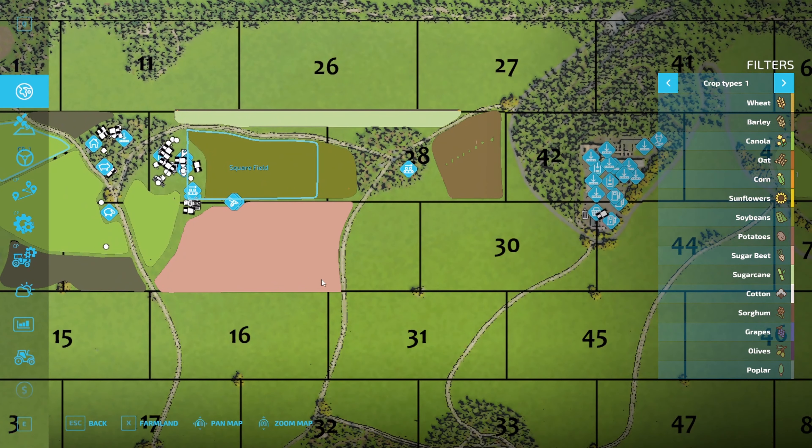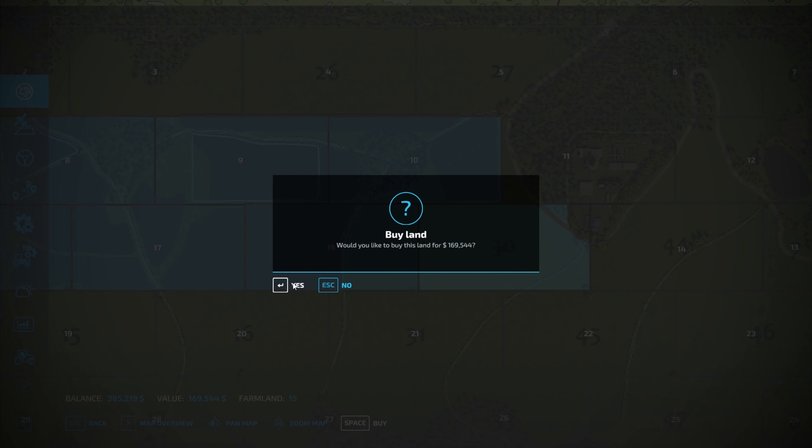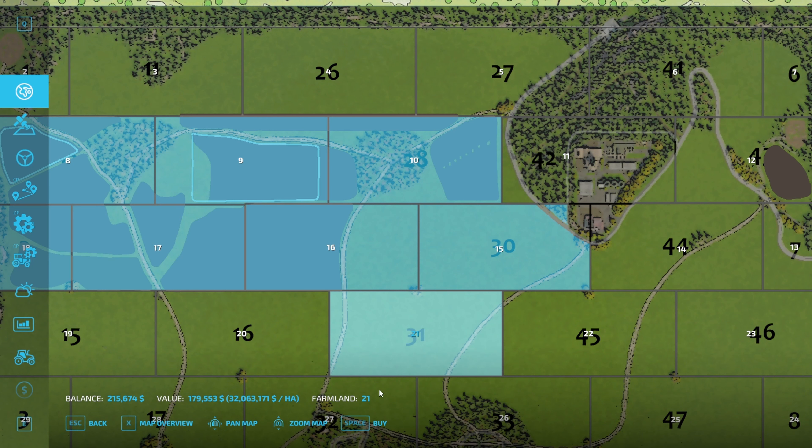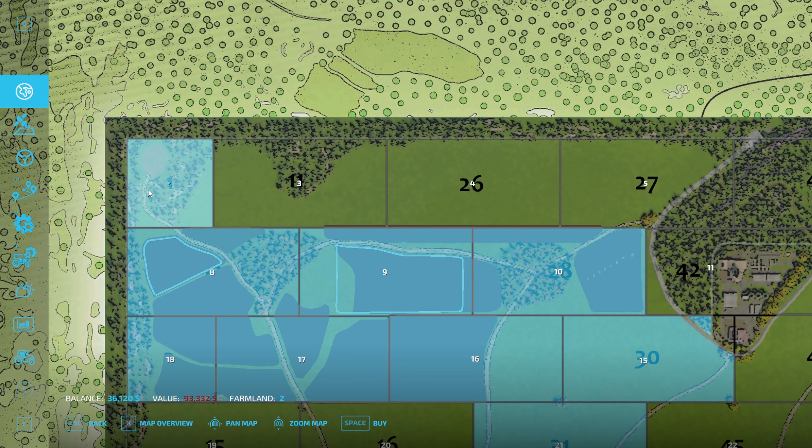Okay, we made all this money — let's go ahead and spend it. First up, field 30. Let's go and buy this guy: $169,000. And field 31: $179,000. That leaves $36,000 left over.